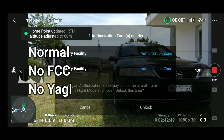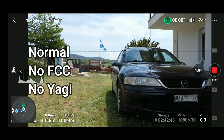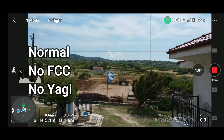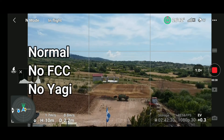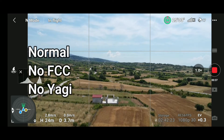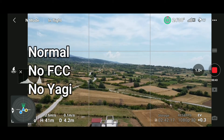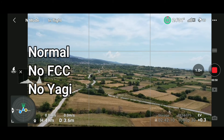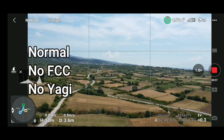The home point has been updated. We start with the first mode — this is the normal mode. There is no FCC hack and no Yagi extenders on the antennas. We go up to approximately 50 meters height and the drone is directed toward the small village straight ahead, which is about two to two and a half kilometers away.